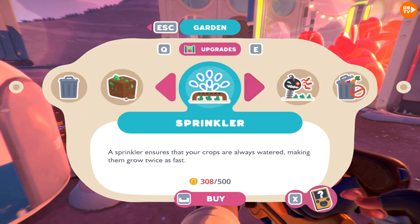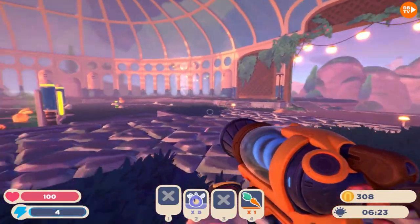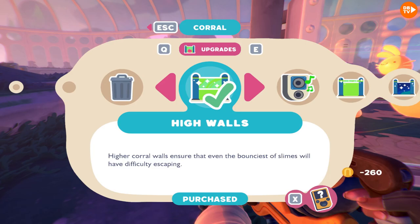Nutrient soil contains compost from the rainbow fields and minerals from Ember Valley. Makes crops always yield the maximum harvest. We can't afford that. A sprinkler? We can't afford this either. You just gotta save up.